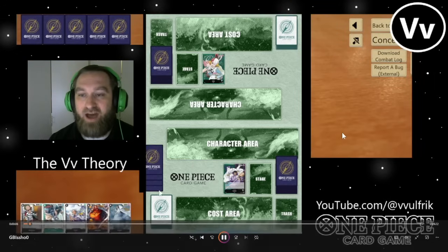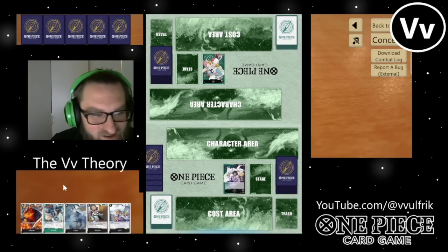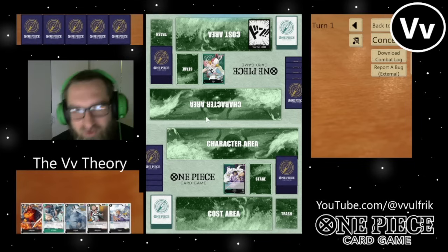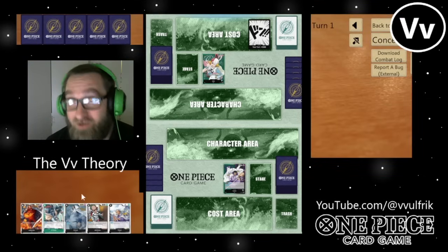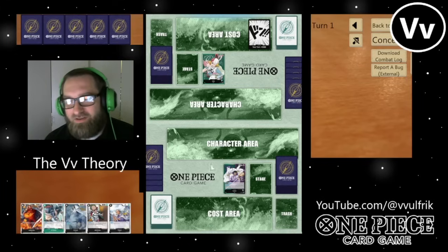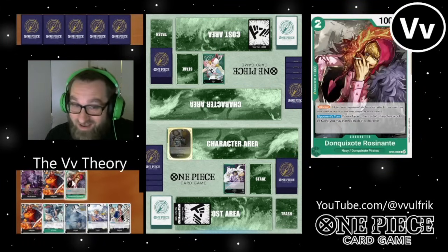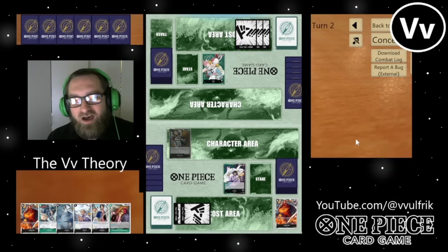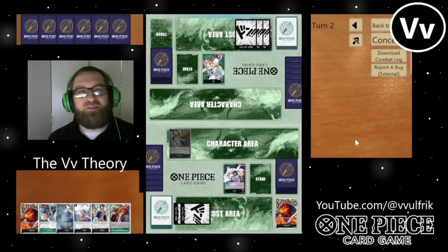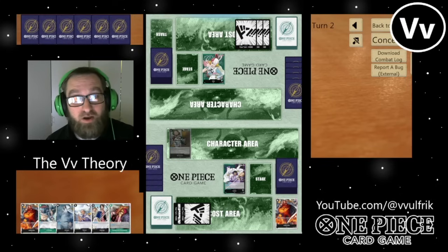I will show you guys the deck list after the video. So I was messing around with Isho lately — that's the segue right into the video. The deck has a lot of potential still, but I think it does struggle. Perona just came out, and I think there's not enough reason to run Isho over Perona. That's the crappy part. But I still think this deck is pretty good. Perona can tap down your opponent's characters that cost 4 or less.